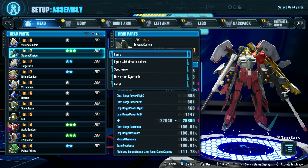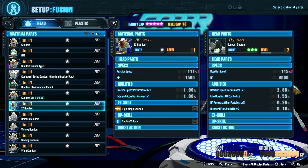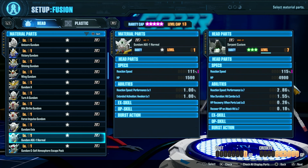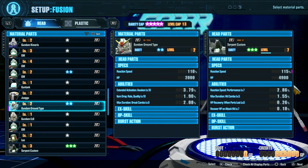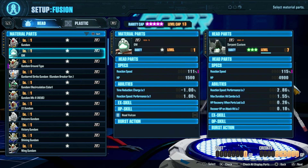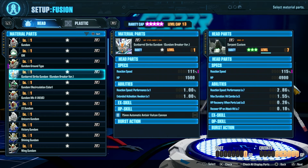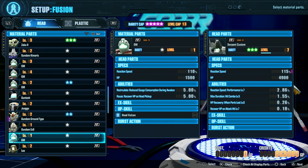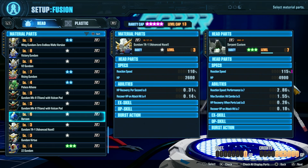Just to show off the new abilities we unlocked: Synthesize lets you combine parts to level them up. Right now the rarity cap is 5 star, which is probably the top. And the level cap is 13, which I'm sure will increase as we go in the story. I'm sure the level cap is there to make sure you don't get too overpowered too quickly. If two parts have the same skill, I believe that the skill is supposed to level up a little bit, and beyond that it's supposed to level up the parts themselves.